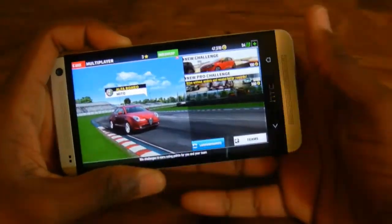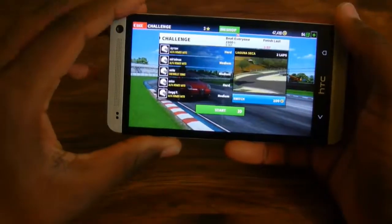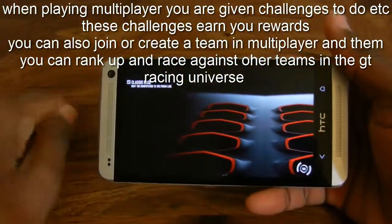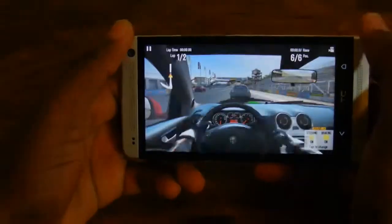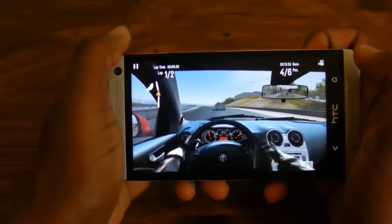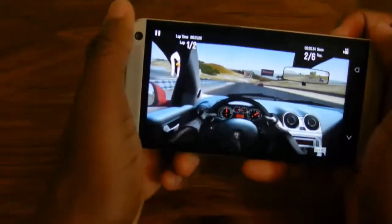Moving on to multiplayer — it works in a kind of confusing way. To do a pro challenge you need to be part of a team, and I still haven't quite figured out everything about multiplayer yet, but if I do I'll make a follow-up video. I'm just going to do this pro challenge in first-person mode because I like seeing the inside of the car. It looks quite beautiful and you can also see the rear-view mirror — you can see everything going on behind you. That's one of the things I like about this game.